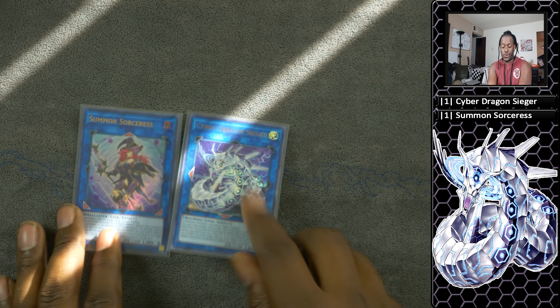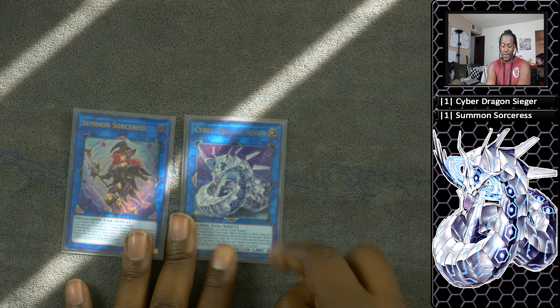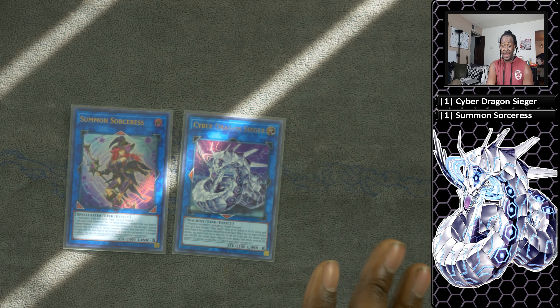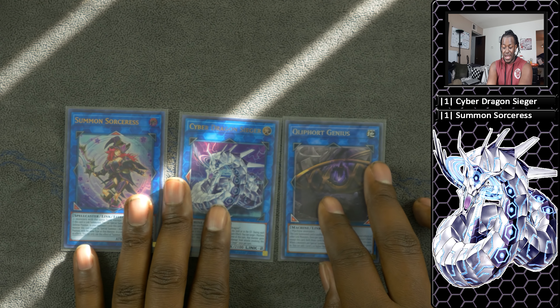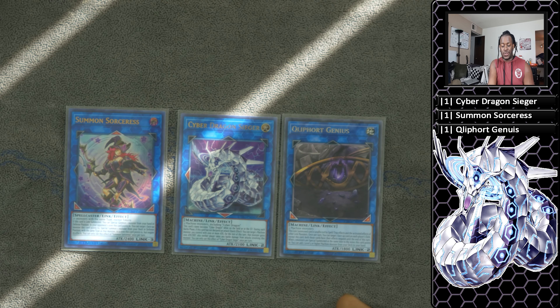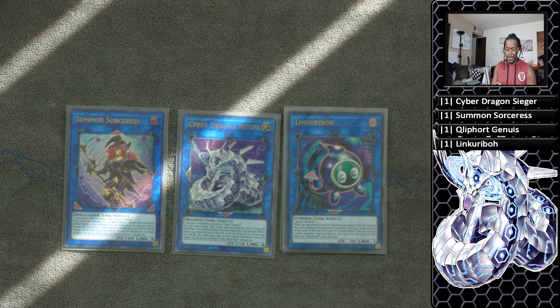For European players who don't have Summon Sorceress yet — cutting it out for a second copy of Cyber Dragon Sieger is not a bad idea. Crusadia Equimax is very good in this deck because you can negate face-up cards on the field and it also has those two arrows pointing down, so you can safely play two Seegers and Equimax as a substitute. Last is Linkuriboh — really good for its arrows pointing down — to get Herz off the field and gain its effects.